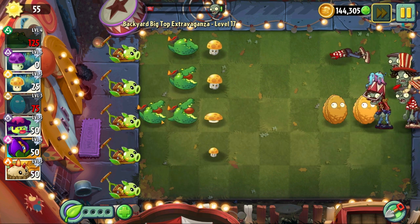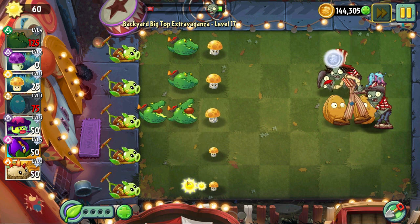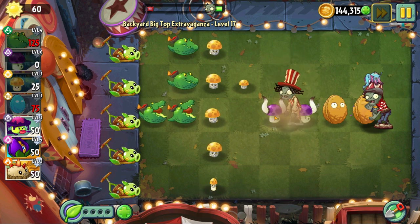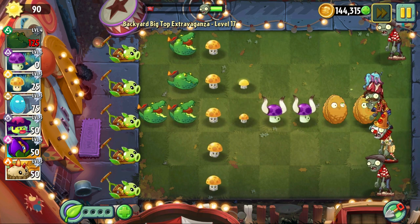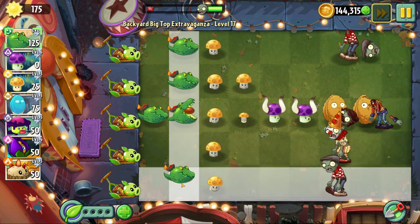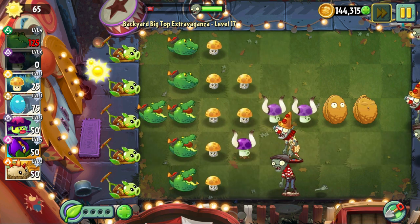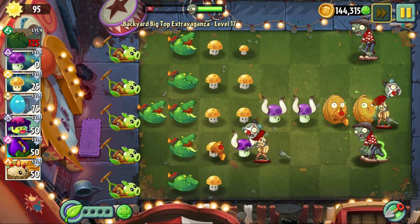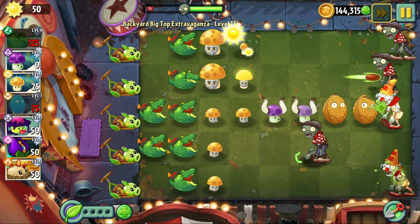They're taking zombies out. I'll put down Puff Shrooms as well — they're still pretty decent despite the nerf in this game where they disappear after a while. They're really good for early-game stalling; you can pair them with something more expensive and just spam them to stall, and it works out pretty well.